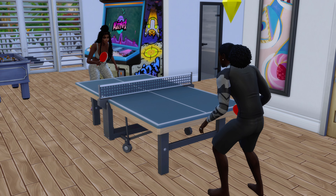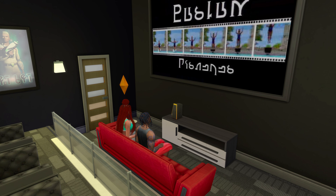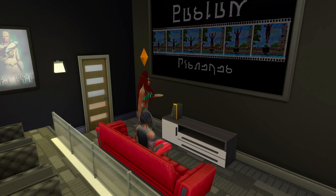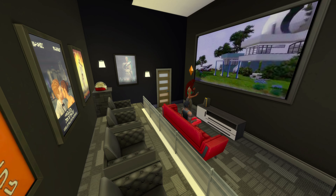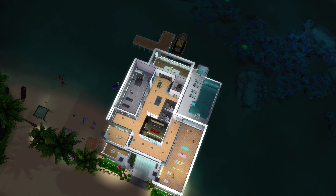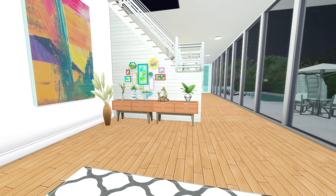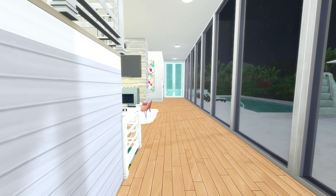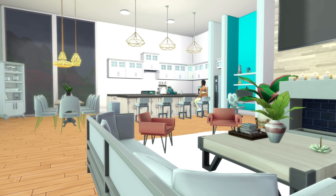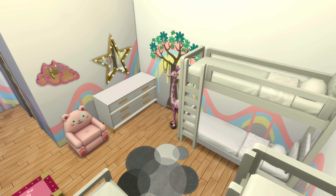There's a gym, a game room, a sauna, a spa, and a movie theater. Sometimes when you go on vacation it might be a rainy day, especially in Sulani, but your sims have a lot to do here. There's also a pool, and they can swim in the ocean or the pool. It's pretty nicely decorated — bright and island-y because it is on the island of Sulani. I gave it island colors and island vibes, and it has a sunny aspect as a lot trait.